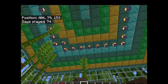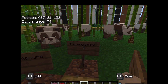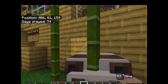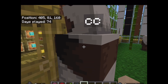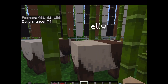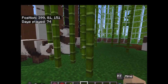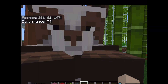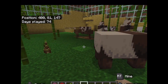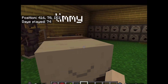This is the entrance to my panda enclosure. Almost all of them have names, mostly except for the ones raised from babies. There's Pepper, Ellie, Max, Bronzo - some don't have names - Fred, Tommy, Jimmy, Salty, and Timmy.